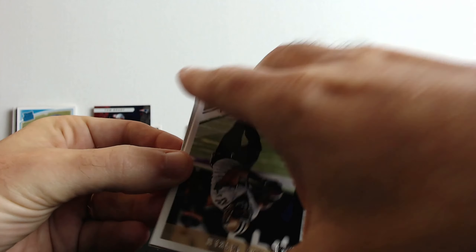One more pack left - Donruss 2018. Frank Clark, Brandon Sheriff. We got something - Jarvis Landry Press Proof, Keenan Allen - pretty nice card - Dominators, and there it is, our rookie Herndon. The Donruss wasn't great.